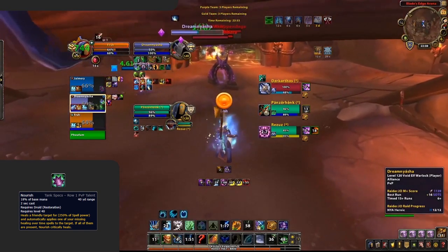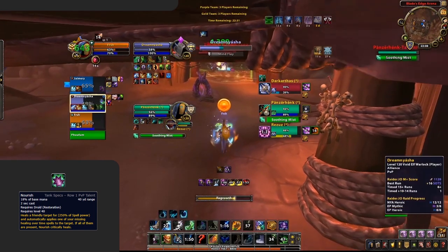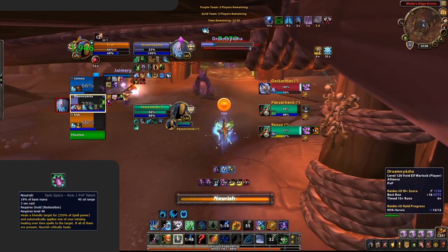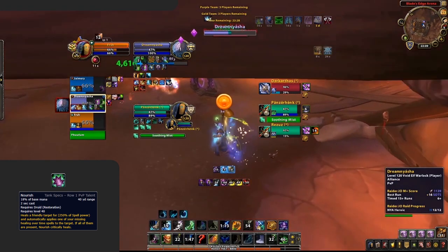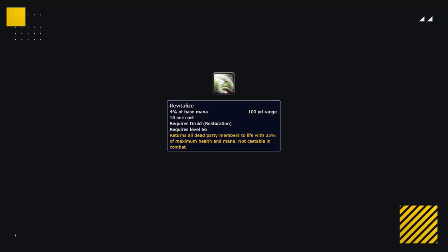Nourish is very niche, but you'll still find situations where it's useful — primarily when you're playing with casters and can sit at the back and pump out heals, and it's great for when you know the game is going to end up in dampening. Similarly, Revitalize is a niche healing option good against melees. In rare cases where you need triple healing talents, pairing it with Overgrowth and Focus Growth can give you very strong non-casting healing output.